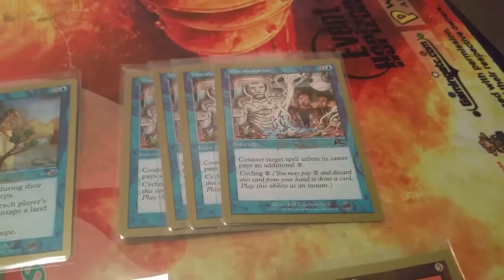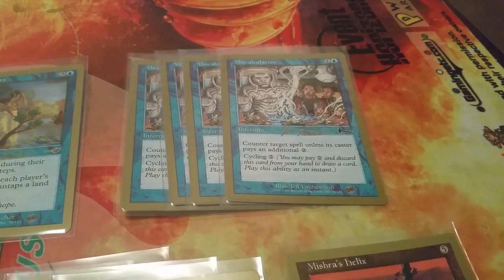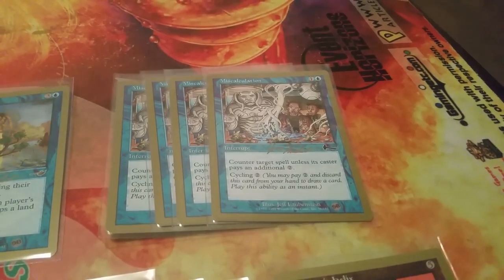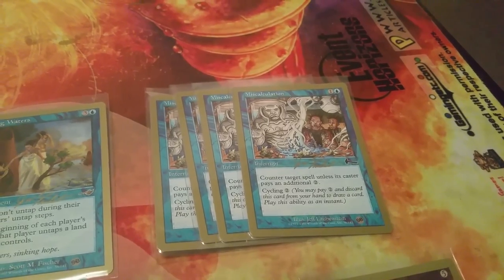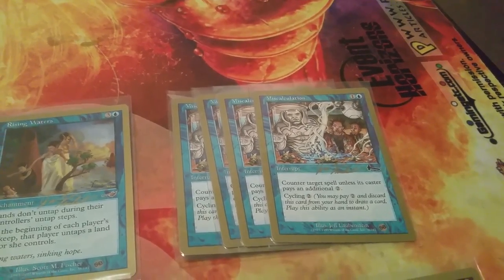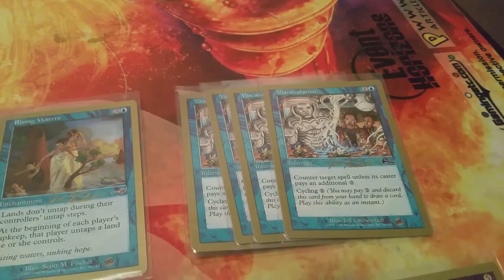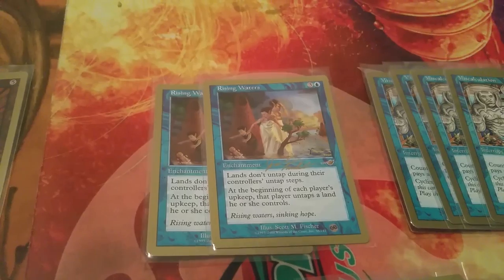Four Miscalculations — one colorless, one blue instant: counter target spell unless the opponent pays an additional two mana, and you can cycle it for two mana. Personally, I'm not a huge fan — I think Defense Grid is better against mono blue control decks, since it's an artifact you can also reveal to Metalworker. But John Finkel obviously won the World Championships with this deck, so it must have worked.